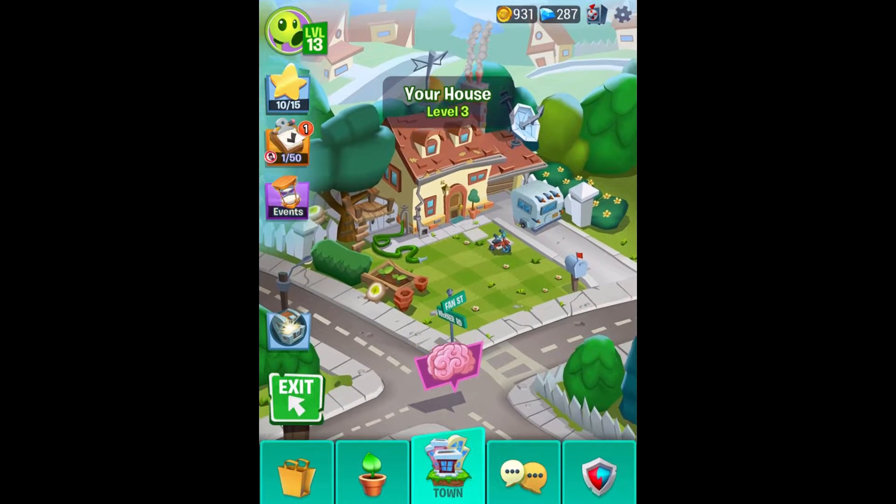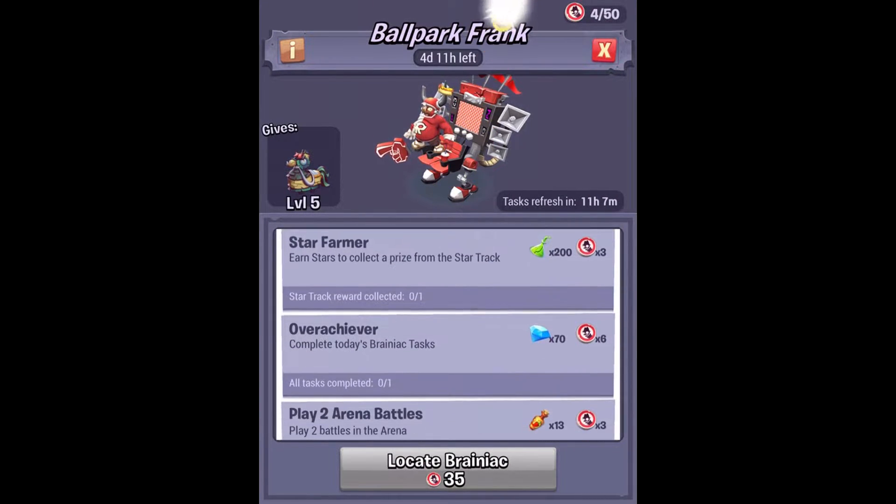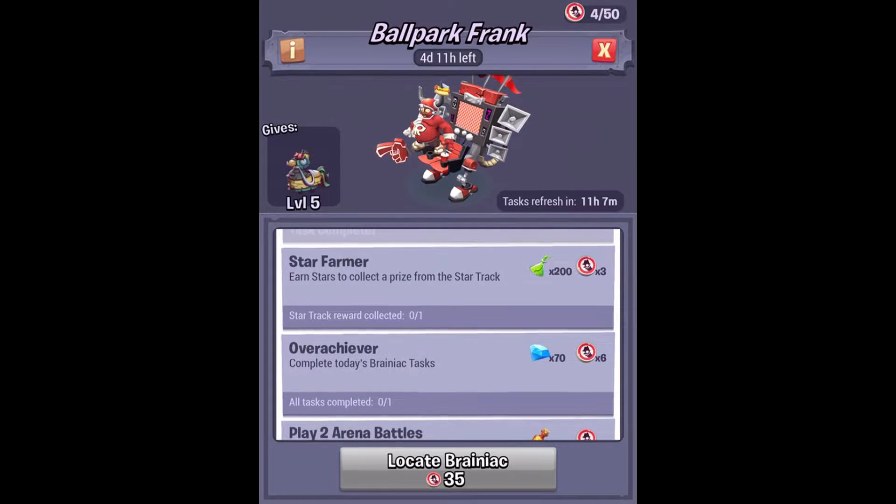There we go — that is an entire neighborhood area cleared out with the fire peashooter. Definitely want to know your thoughts on that plant, I could definitely use some feedback on it. We'll get a reward of 400 coins — that's great. Still got to work on all this other stuff, so let's get to it.